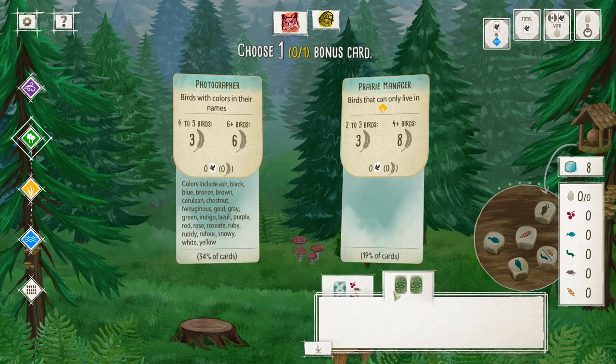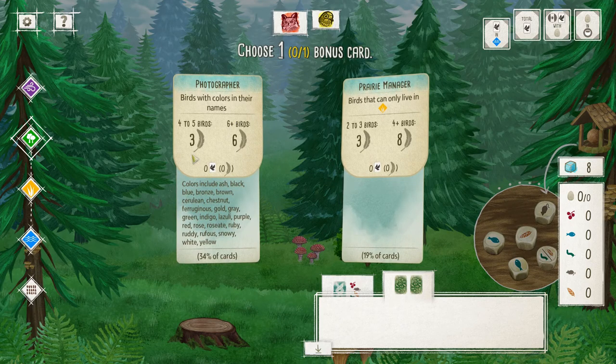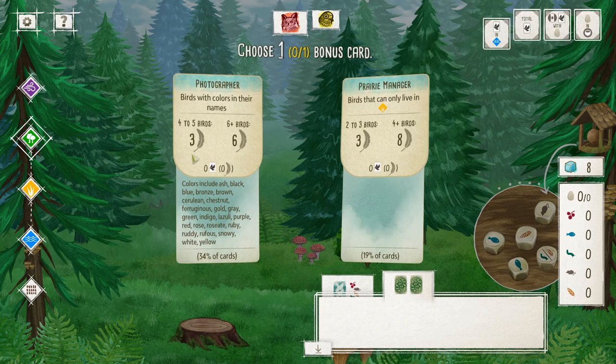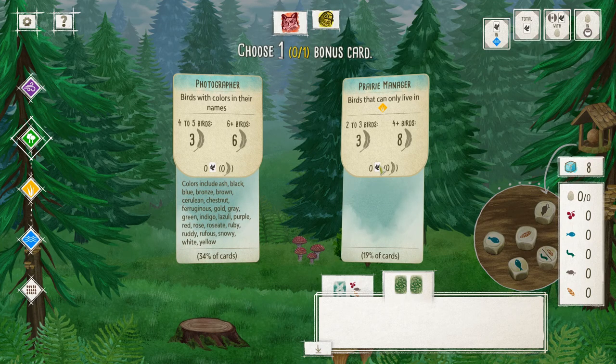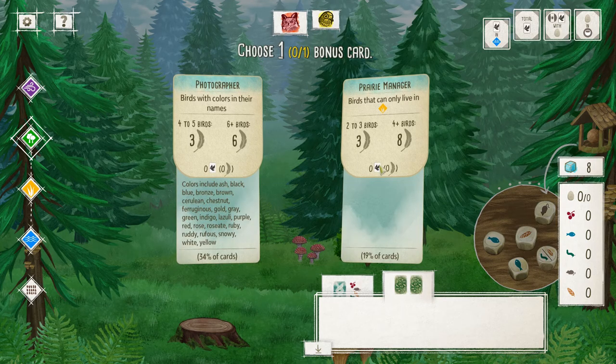With the bonus cards — birds with colors in their names: if I'm able to play four to five of those birds I'll gain three points at the end of the game; six-plus birds gets me six points. The same kind of goes for this bonus: if I play birds that are only in the grassland, two to three gets me three points, four-plus gets eight.